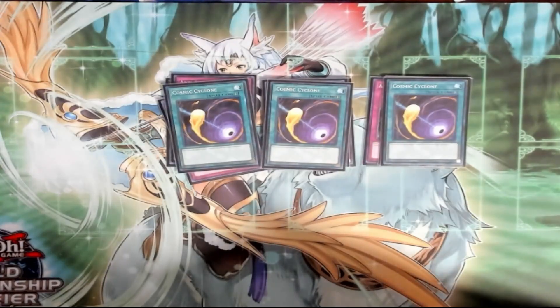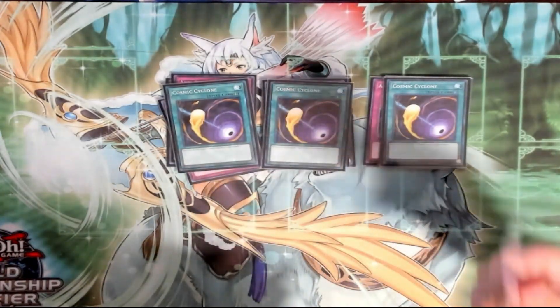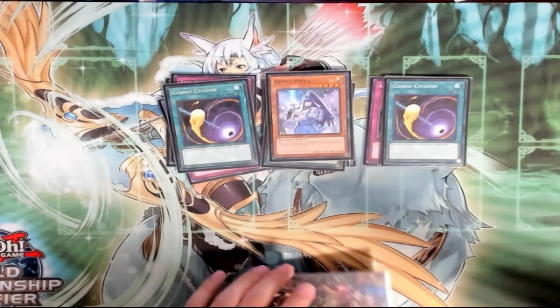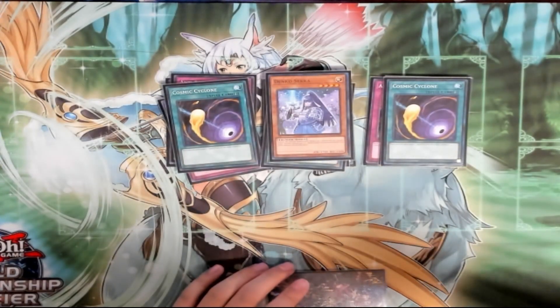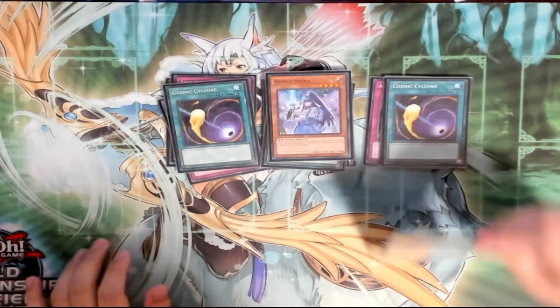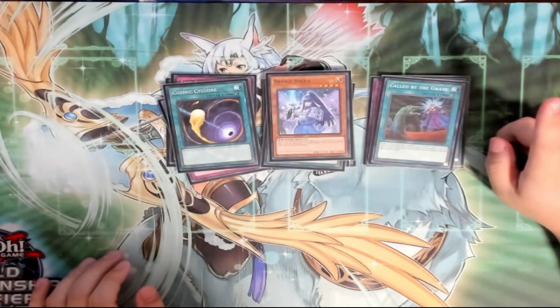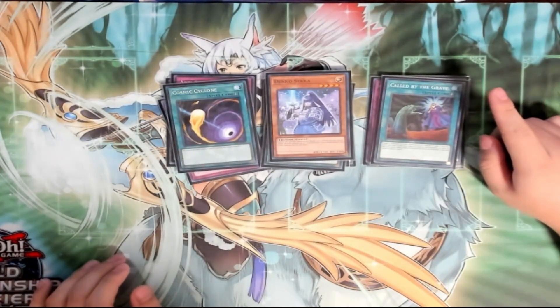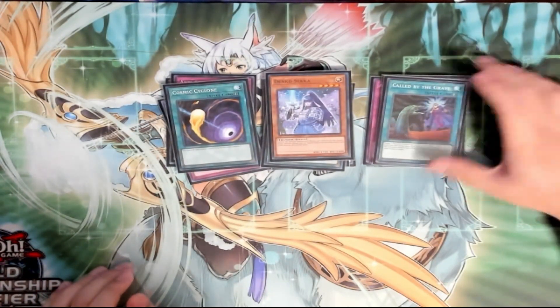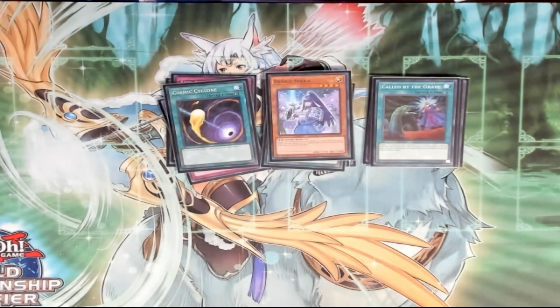For back-row hate: triple Cyclone, especially since this deck kind of can't play through Anti-Spell if you open all spells. One Danko — it is searchable, and if you go first against something like Labyrinth you can try to summon it and they most likely won't be able to out it, especially if backed with Super Factorial. One Called By for Shifters or any other matchups where people might side hand traps. If you know you're going first, or even second in certain matchups, you can have Called By as protection. That was the entire deck profile — if you have any questions, comments, or concerns, let me know in the comments down below. I'll see you guys in the next video.